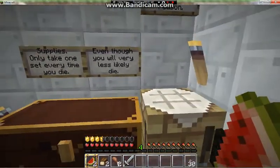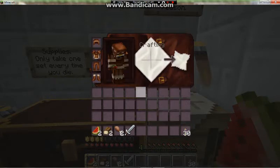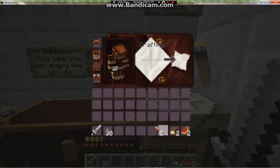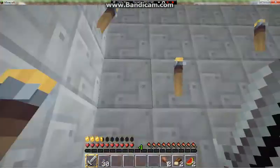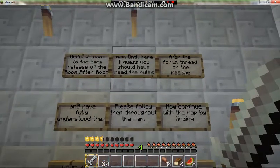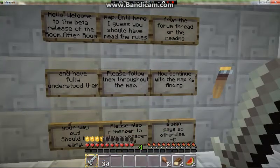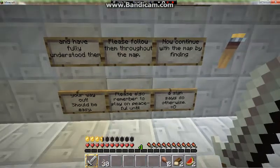Supplies. I only take one at — I won't tell every time if he asks. People in a will, very less like they die. There are toys in the chest for a reason. Hello, welcome to the beta release of room after room map. Until you're here, I guess you should have to read the rules from the format or the read me. Before you understand, please follow them throughout the map. Now, continue the map by finding your way out — should be easy. Please also remember to pay on people until a sign says to otherwise.